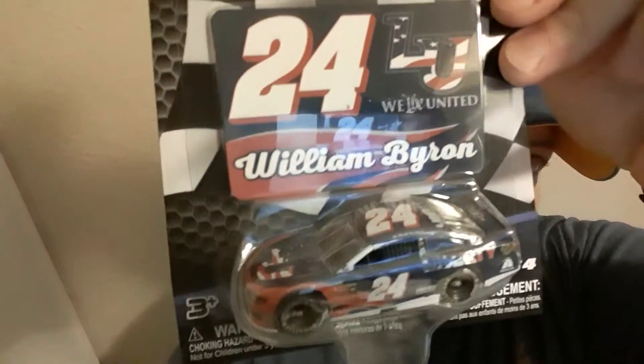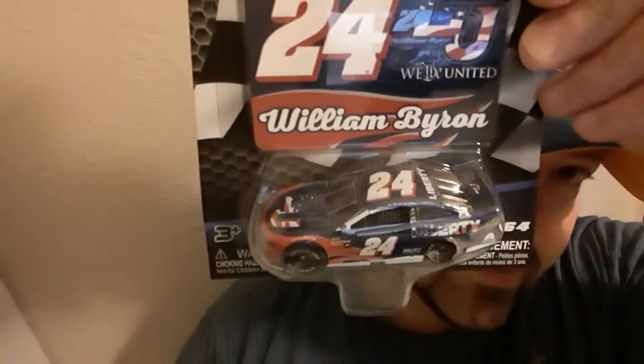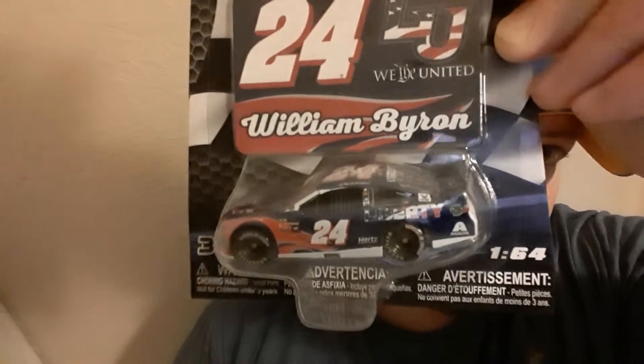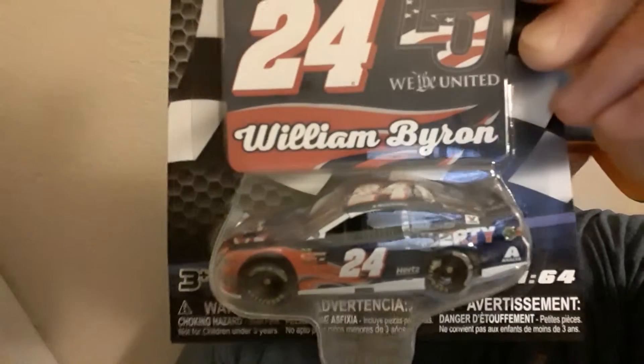I'm adding a couple more cars this week. From 2018 we've got William Byron number 24 — Liberty. Pretty cool car, pretty cool paint scheme, got the flames. That's what's so cool about NASCAR and these different drivers running all these different schemes — really makes collecting the die casts fun, because from year to year those paint schemes change and makes it really neat.